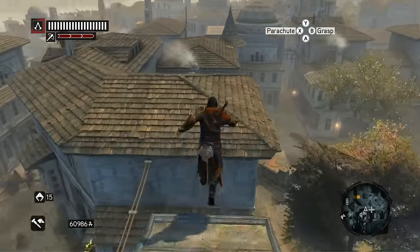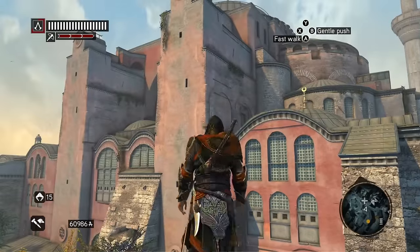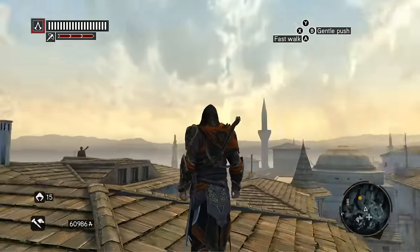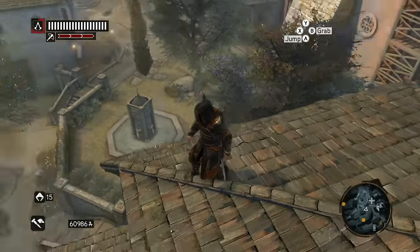Ladies and gentlemen, there it is — Ishak Pasha's armor. That's the tomb. Hope you all enjoyed this. I will see you all very soon for the next video in Assassin's Creed: The Ezio Collection.